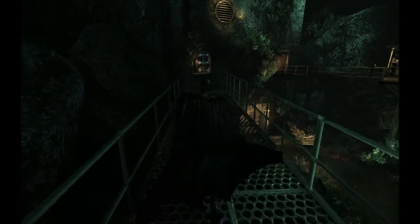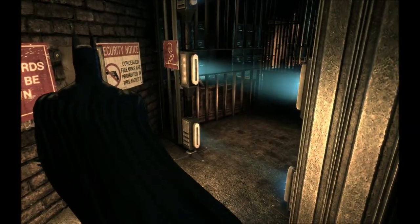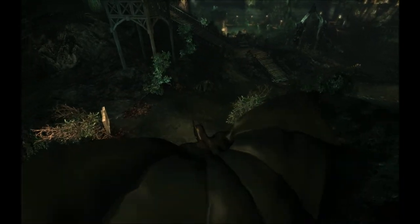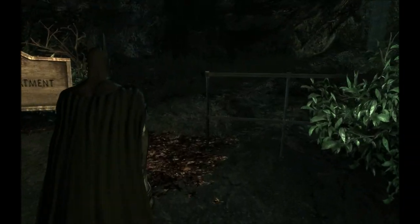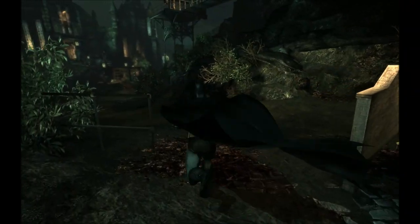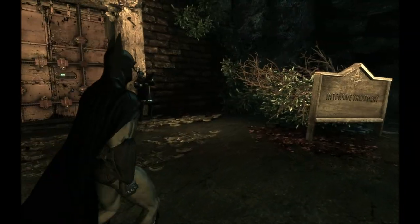I don't believe I can get in over here. It looks like I can't grapple up to anything. ID cards — so this again, can't get in that way. Let's jump off this thing and come soaring down. Intensive treatment building — anything interesting over here? Not really. I can grapple up to there, but there's no reason to, because that's kind of a dead end. Same here.